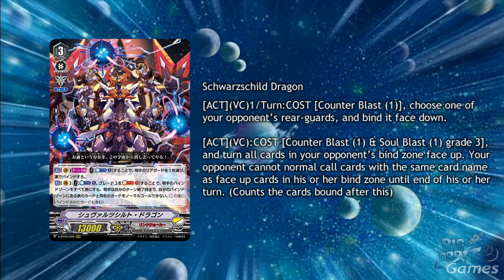This on its own is pretty good, but his second ability is Act Vanguard Circle, cost counterblast 1 and soulblast 1 Grade 3. Enter all the cards in your opponent's bind zone face-up. Your opponent cannot normal-call cards with the same card name as the face-up cards in his or her bind zone until the end of his or her turn.